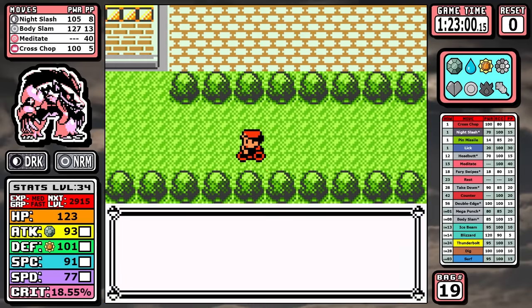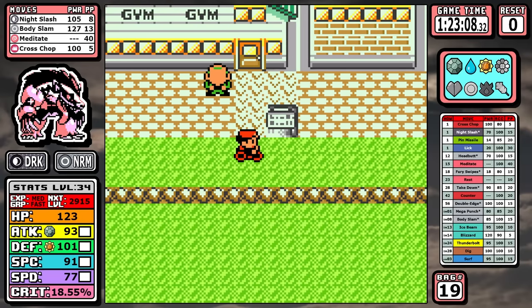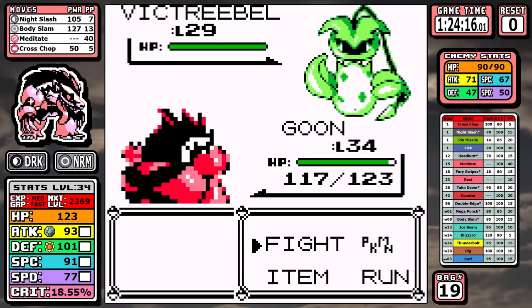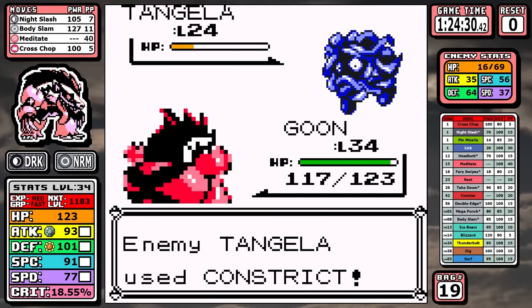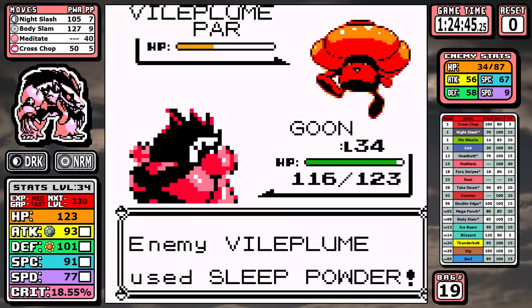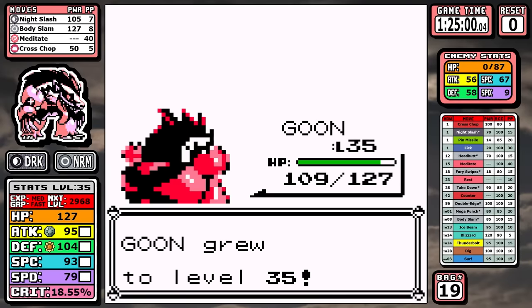At this point you might be asking if this run is nothing but Night Slash spam — and the answer is no. If we look at Erica, you can see I go straight to Body Slam to get past this one. I do crit the Victreebel but it really didn't matter. There's a scary potential time loss at the end: I get put to sleep, but thankfully I wake up really quickly and we're cruising.